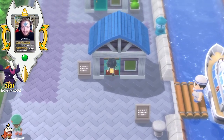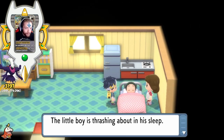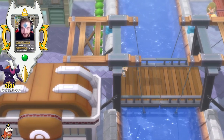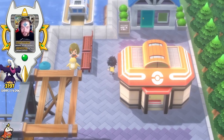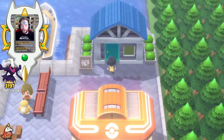Go ahead and head inside the Sailor's house, which is directly next to him. Come up and talk to the little boy who is having the nightmare — the feather will begin to glow, and then the boy wakes up. After waking up the Sailor's son, go ahead and make your way back across the bridge and head up to this building directly to the north of the Pokemon Center, which now should be unlocked.